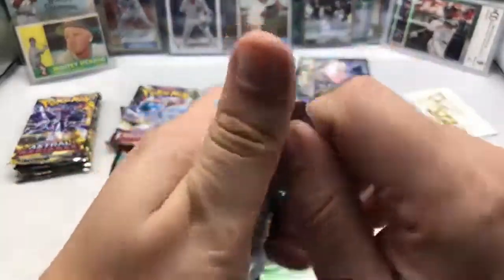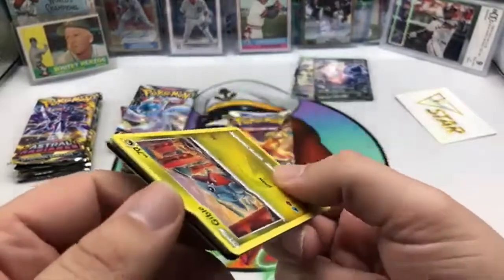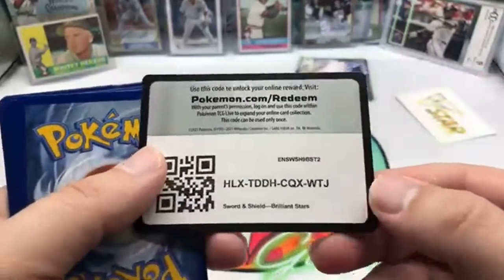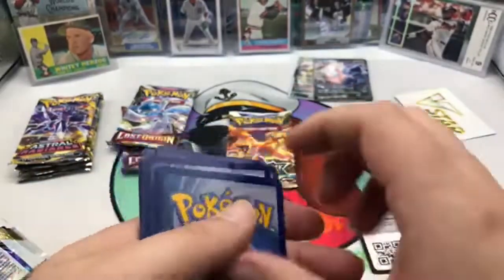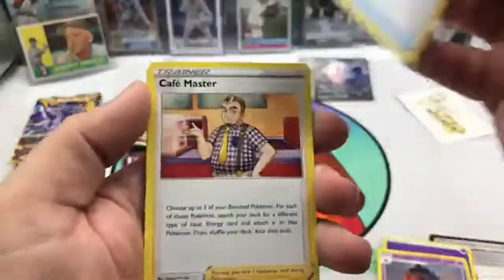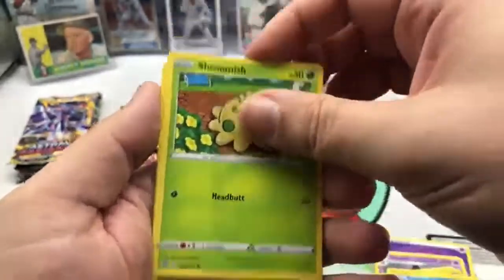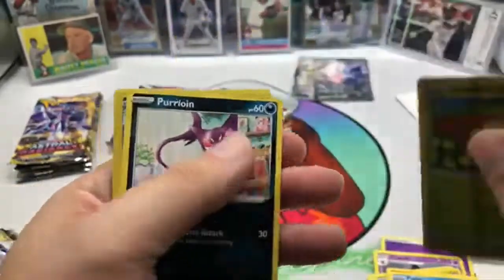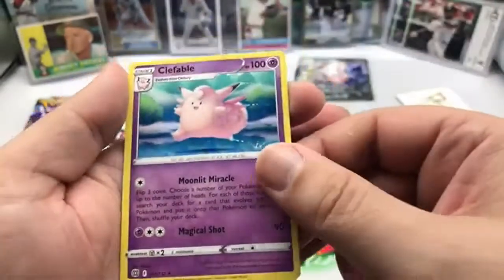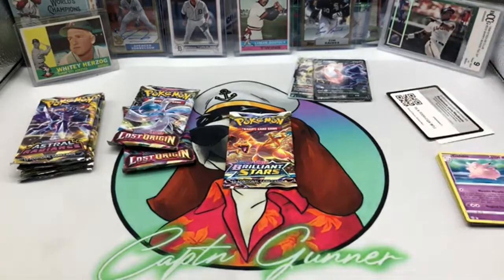Let's open Brilliant Stars and see what we can get. That looks really nice — nothing better than opening up and then you see... I don't think the good cards are damaged, but we'll find out. That one's damaged. Damaged. Damaged. Damaged. Yeah, damaged. That one's not damaged, and neither is that one. So no damage on those last two, but not really anything good there.